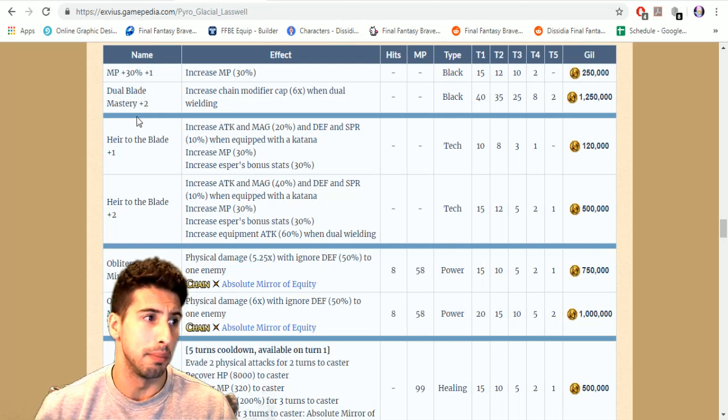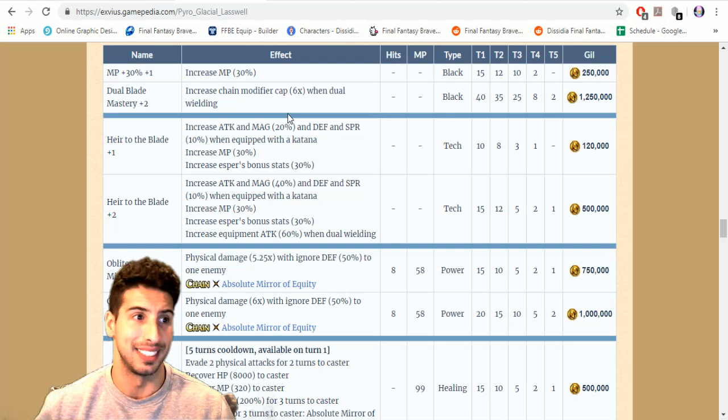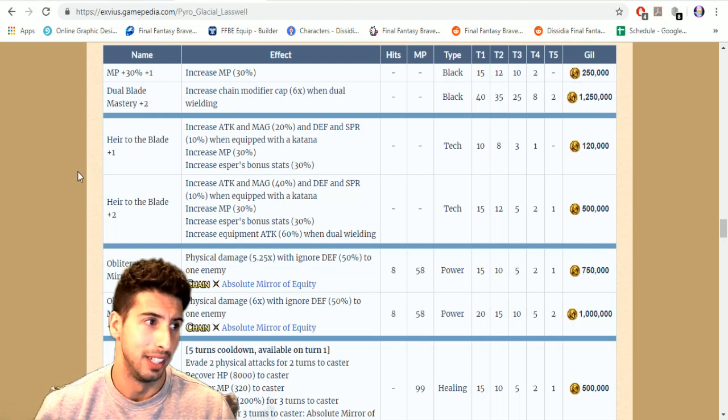His MP 30 percent plus one becomes Dual Blade Mastery. At plus two it increases the chain modifier cap to six times when dual wielding. Since he's always going to be dual wielding, that's really good for a little extra damage — it's expensive but still a good addition.